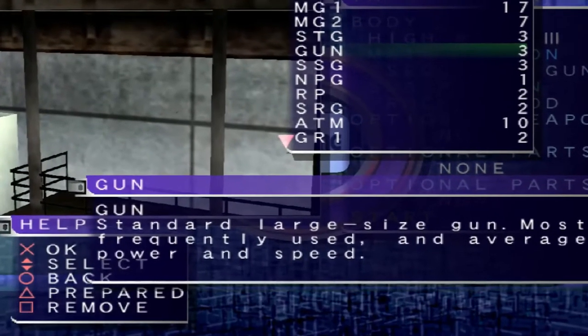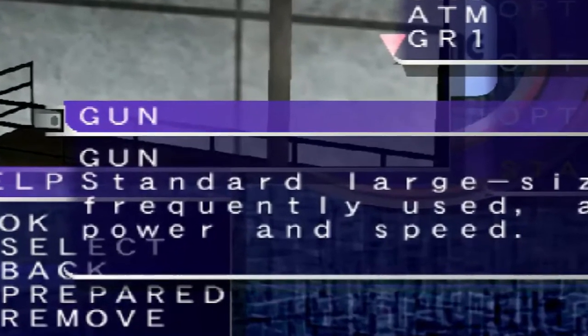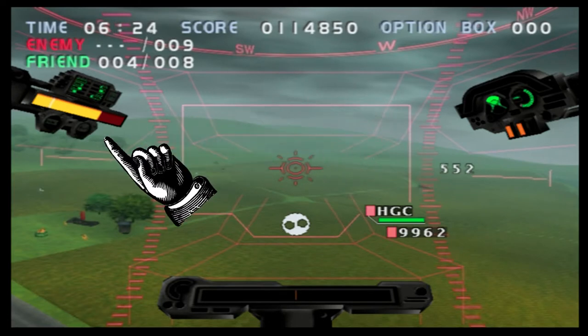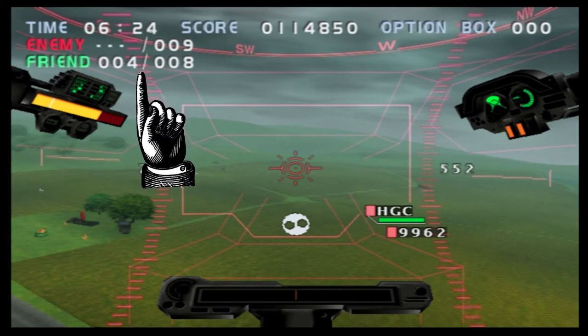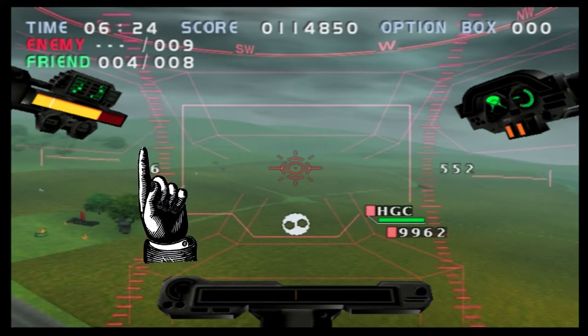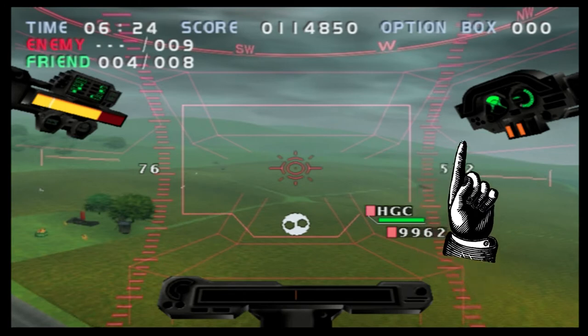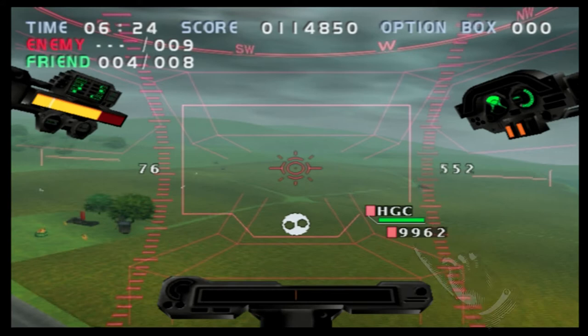There are some definite misses, like one additional weapon in the game just being named 'gun.' The UI is rather unobtrusive but includes a jump charge meter, your health bar, all your arcadey stats like your timer, enemies that are the goal or alive, allies that are the goal or alive, an altimeter, a compass, a range finder, whether your auto-walk function is on, and your total ammo count.